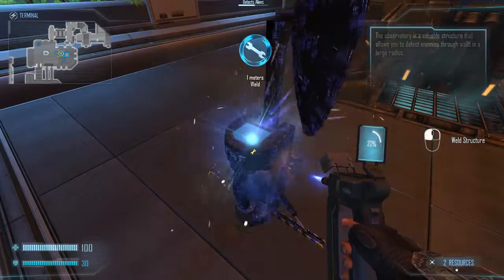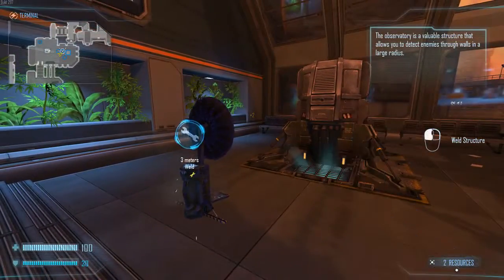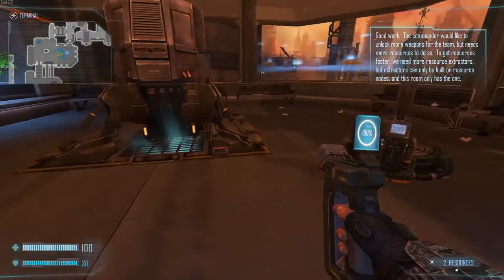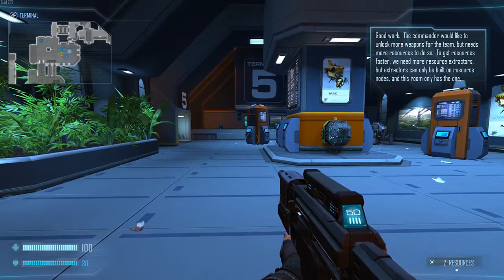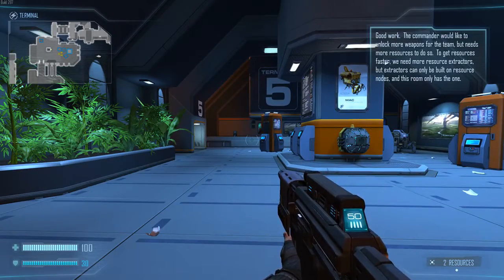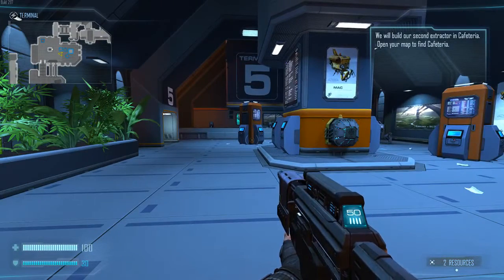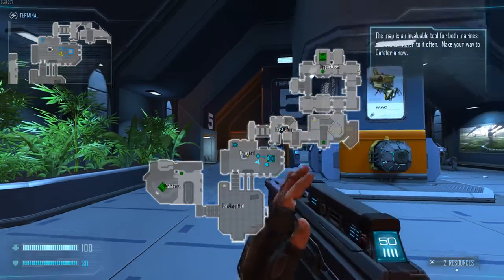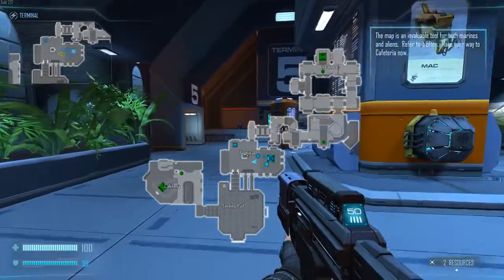Now you can repair the observatory. The observatory is a valuable structure that allows you to detect enemies through walls in a large radius. The commander needs more resources, so we need more resource extractors - but extractors can only be built on resource nodes. We'll build our second extractor in Cafeteria. Open your map to find Cafeteria - the map is an invaluable tool for both marines and aliens. Make your way to Cafeteria now.